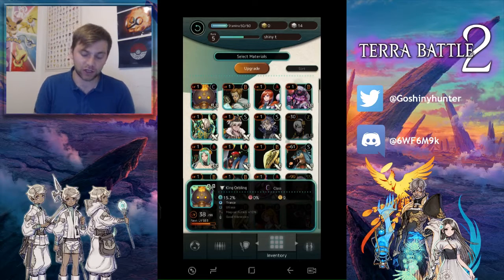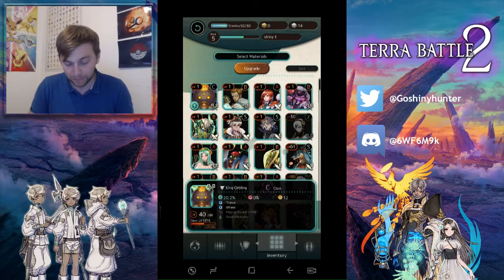Once you've farmed your King Orblings, go to the upgrade section and merge them together. Merging gives 5,000 experience to your King Orbling to level them up faster, and also increases the skill boost — you'll see it goes up from 15.2% to 20.2%. That percentage represents how often certain abilities activate, such as Trance Ultimate Magical Attack. When it's at 100%, that skill will always activate. Each merge adds about 5%, so you'll need roughly 20 King Orblings to reach 100%. Spend a good two hours farming and you'll have a really strong King Orbling ready for raids with a 100% chance that the +10% magical attack will activate.